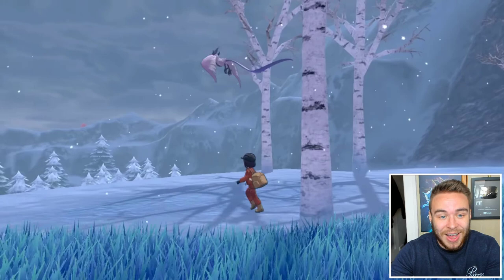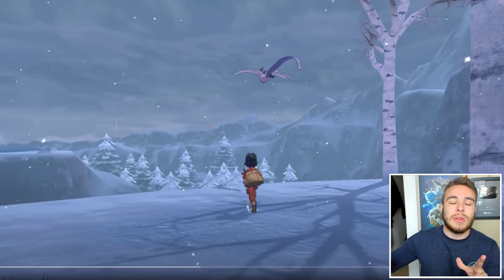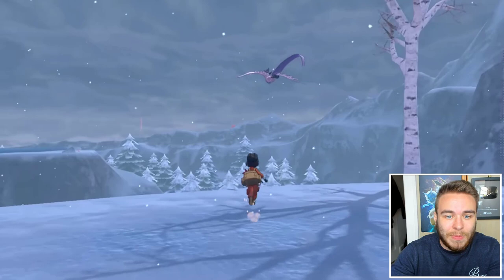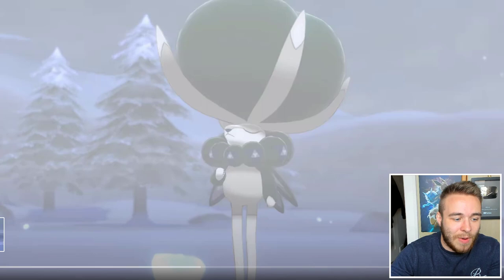Then we have Galarian Articuno floating there. A lot of people think this means they'll be roaming legendaries, but I think this is just close to the start of the Crown Tundra story and you're just seeing a glimpse of the legendary bird flying over you. A lot of people are saying you have to whistle to make it come to you, but I think that's just a scripted thing where it flies off in that direction. Then we have Calyrex just vibing with that big head of his.